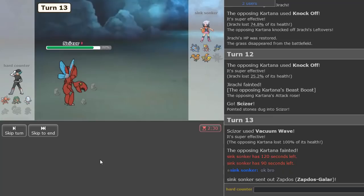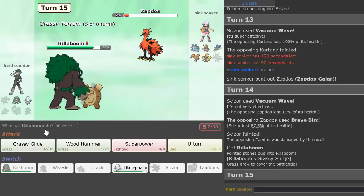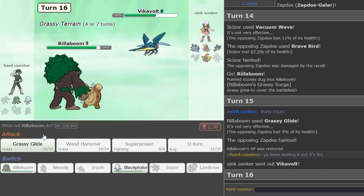Thumbnail text received! So Zapdos is in — we just Vacuum Wave this too. Brave Bird again. Then we just Gorilla Boom, Grassy Glide, a bunch of stuff. It's pretty nice.